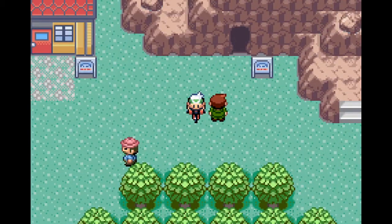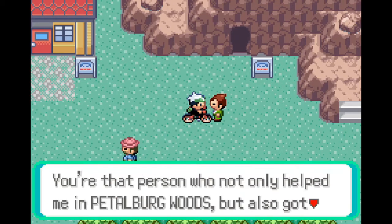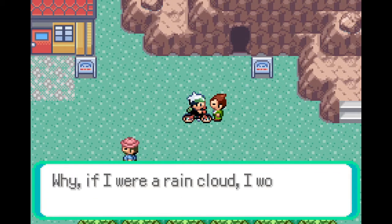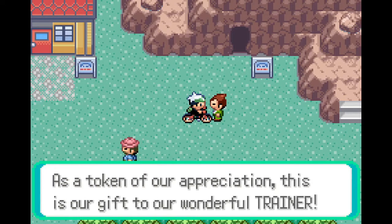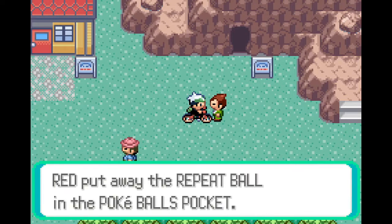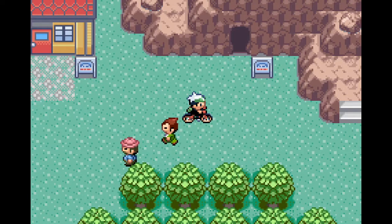Just outside the Rustboro Tunnel we see a guy looking around, and if we speak to him he gives us something - I think a Poké Ball. Yep, we get the Repeat Ball, which is good for catching Pokémon you've already caught before. Not something we'll be doing often in this run, but you never know.